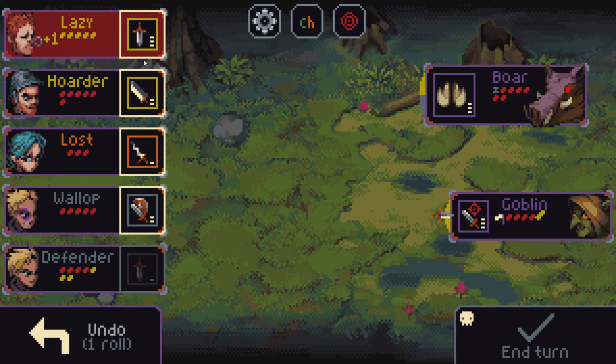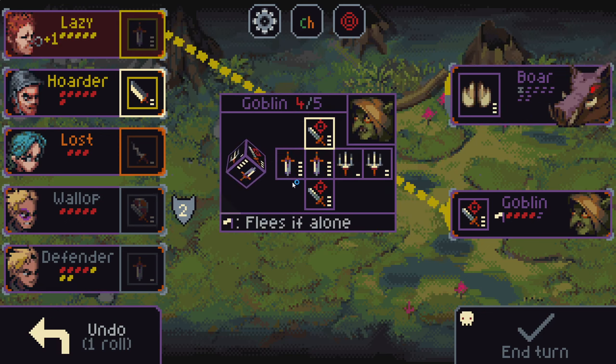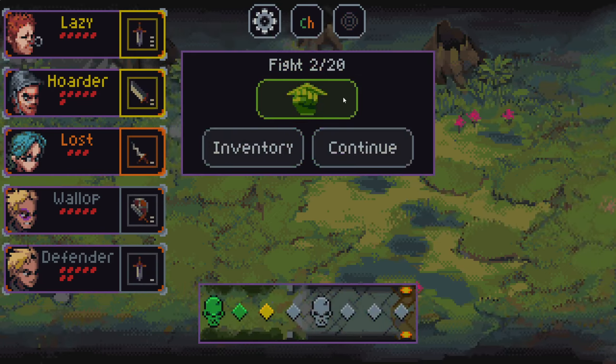Let's hit you for one and you for three. If we take out this boar, this goblin has the effect that it flees if it's alone. So to kill the boar, the goblin runs away.